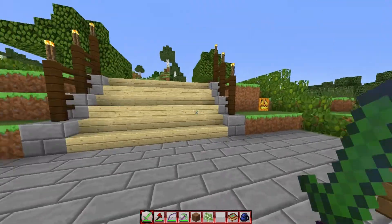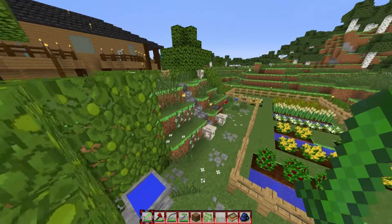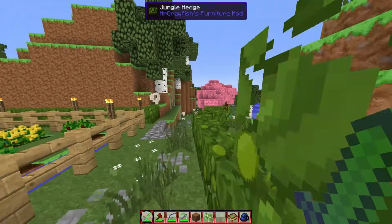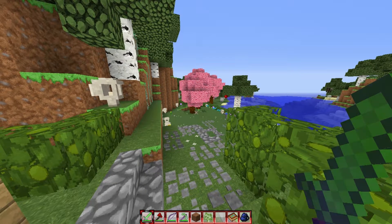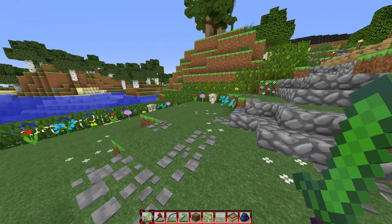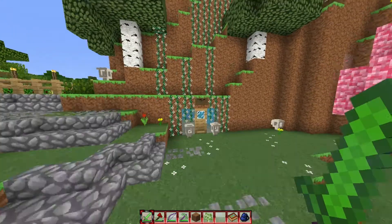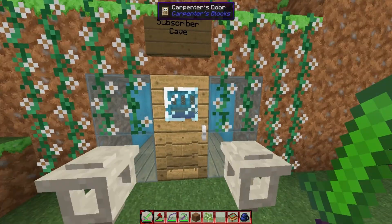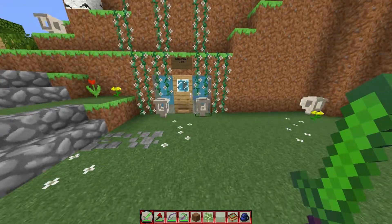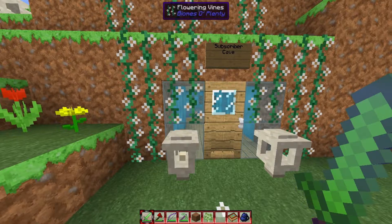I'm currently in creative just so I can fly over easily. I want to show you this area where I've made a path that comes down through - you've got a little crop garden farm. Then we've got a little cornered off garden here next to the beach or river, whatever. I really like it. Oh yeah, I've got a new texture pack - let me know if you like it, I'll leave the download in the description. It's made by Korri Pocky.